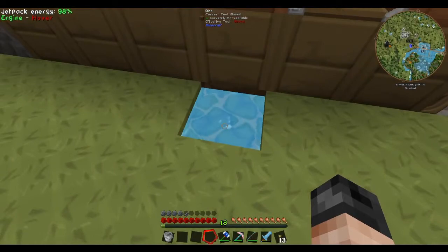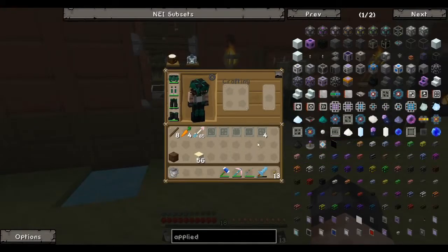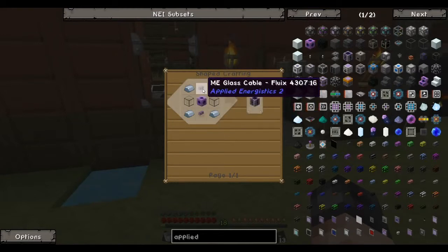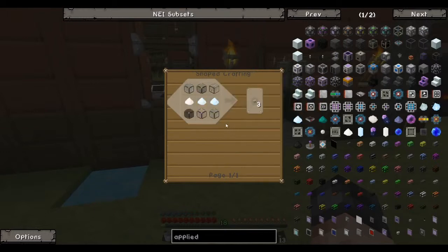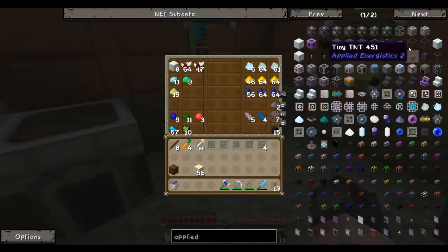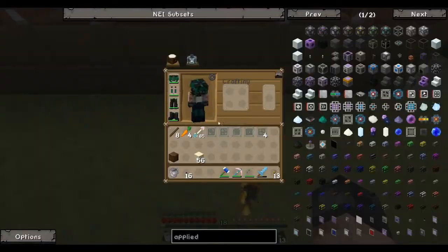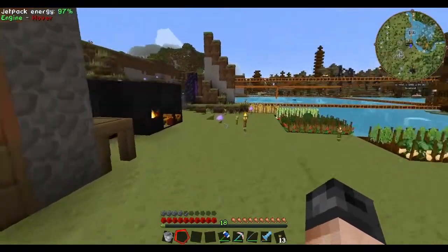This will take quite a while - in fact it will take a really long time - but we can speed that up by using crystal growth accelerators. As you can see, those are going to require fluix blocks and cable, which we need fluix crystals for anyway, so we won't be able to do that just yet. We'll just leave that there and let it go for a while.